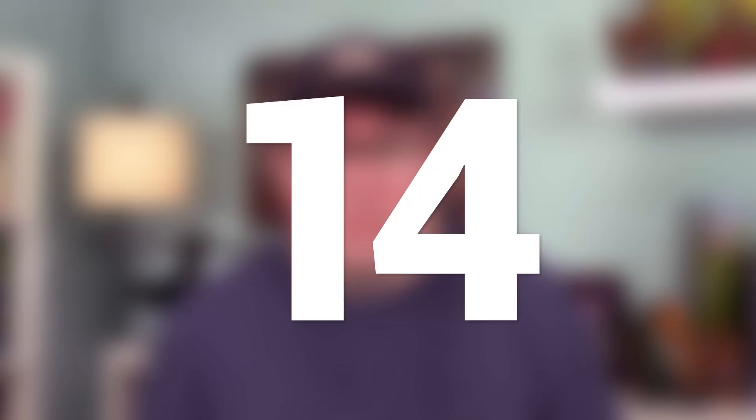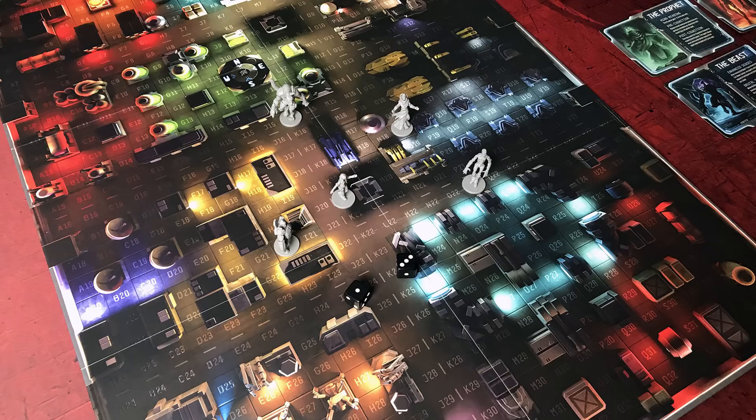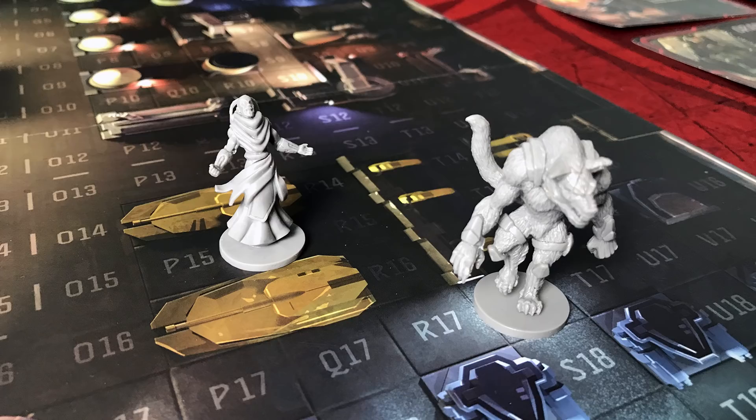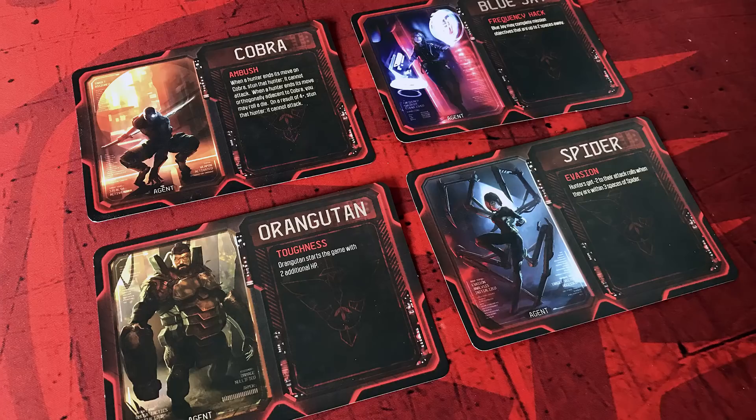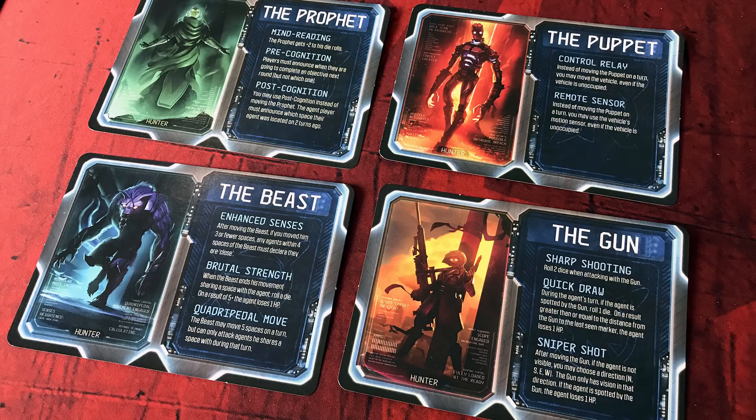Number 14 on my list is Specter Ops. This is a hidden movement-style game with a twist — there is a hunt going on. Three characters are trying to track down one other character, and the characters are cool too because they have asymmetrical powers; whichever character you choose has a special ability. One character is planting — they have an objective, whether planting bombs or whatever it may be. They have to complete that objective and escape, hopefully without being found at all. But if they are found, they have to stay alive, because the hunters are really trying to track them down and finish them before they can execute the plan and escape.